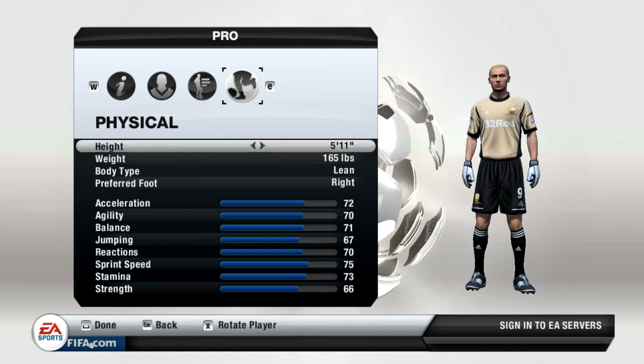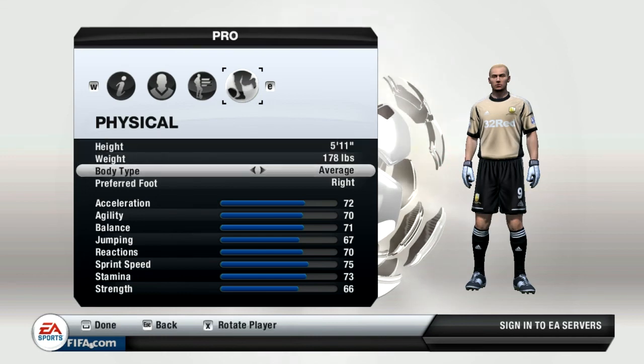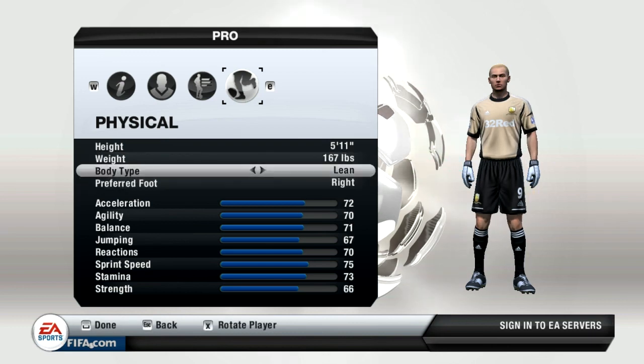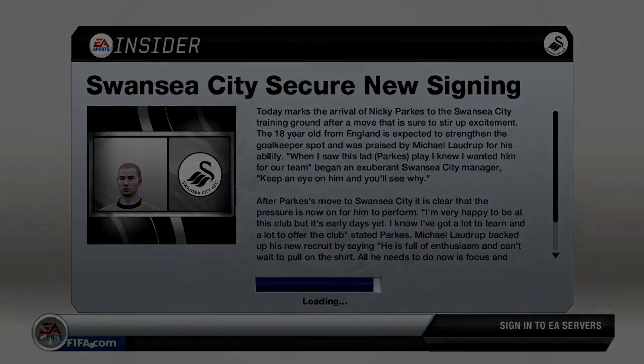For weight, do a lean body type in conjunction with your height, because you don't want a stocky keeper that's really slow and can't dive and save shots. You want a lean, athletic goalkeeper. And for preferred foot, you can go left or right. This is your first step in creating an amazing goalkeeper in FIFA 13, and in the next video we'll be talking about the controls.